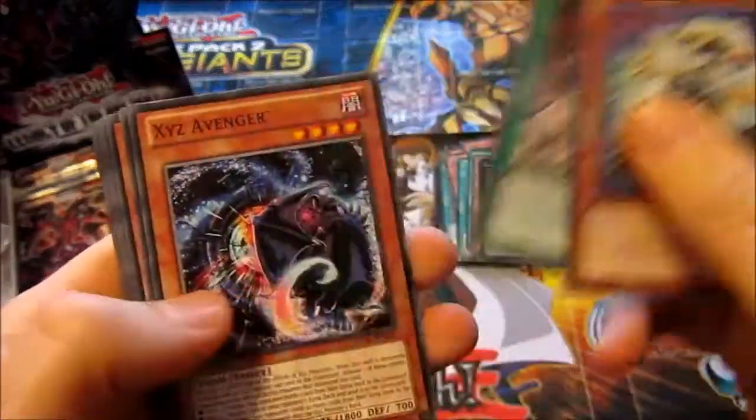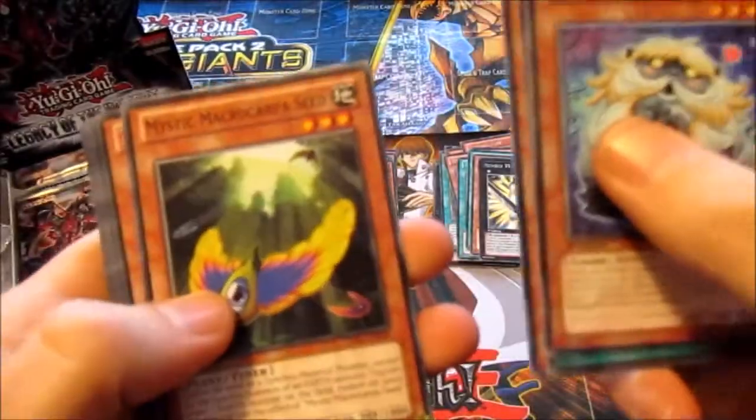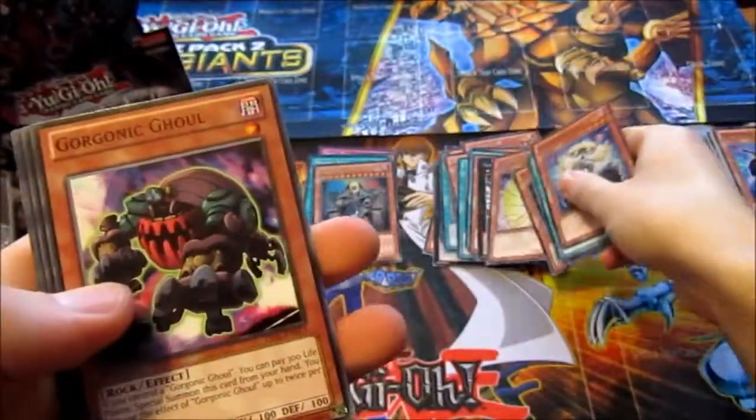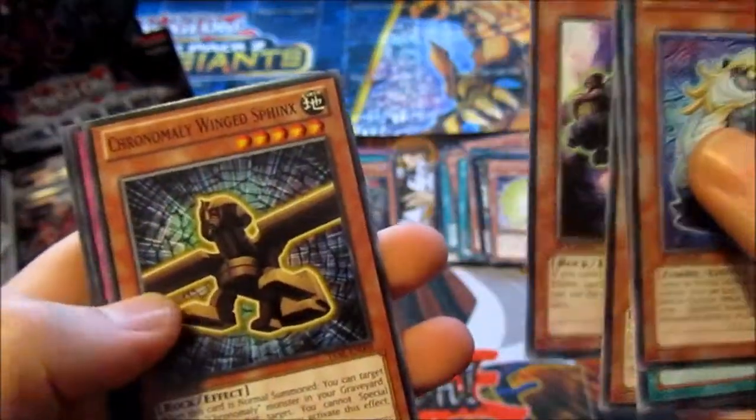Ghostrick Yeti, XYZ Override, XYZ Avenger, Mystic Macrocarpa Seed, Bujingi Peacock, Gorgonic Ghoul, Chronomaly Winged Sphinx, Sylvan Blessing, The Monarchs Stir.